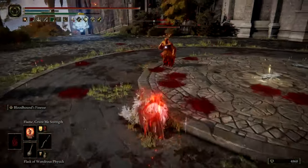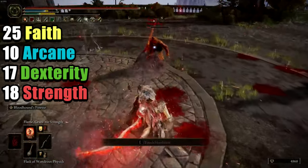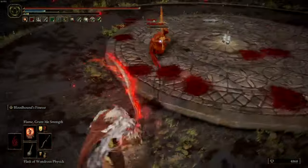The minimum requirements are as follows: 25 faith, 10 arcane, 17 dexterity, and 18 strength. Now that we have the minimal stats out of the way, let's get started on building your character.